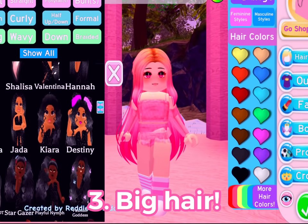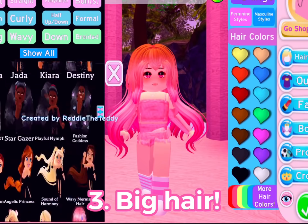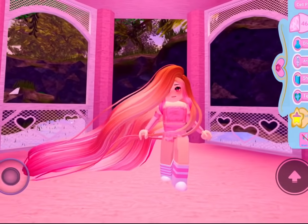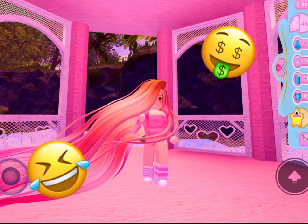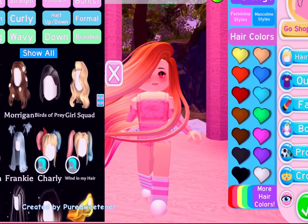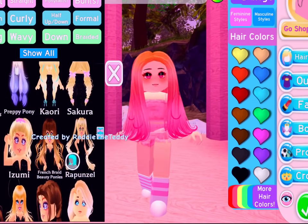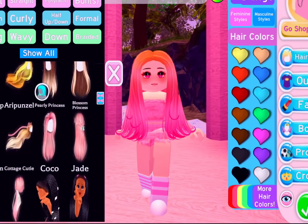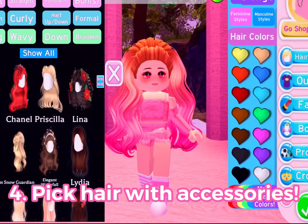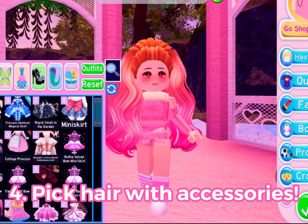Another tip is to wear really big poofy hairstyles. When you wear a bigger hairstyle, it adds more balance to your outfit and makes you take up more space — and really, the more space you take up, the more rich you look! I think wearing a bigger, longer, more full hairstyle really adds a lot of dimension to your outfit. Also, a lot of hairstyles come with accessories, so if you can pick a hairstyle that has accessories, it makes your outfit look better and adds free accessories — which is so nice.